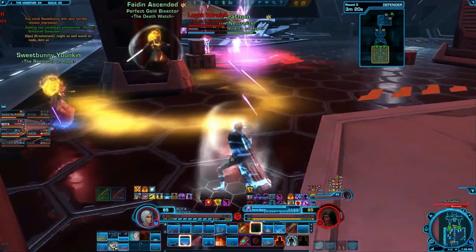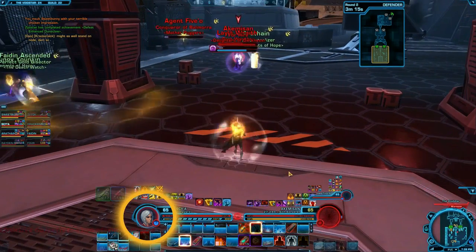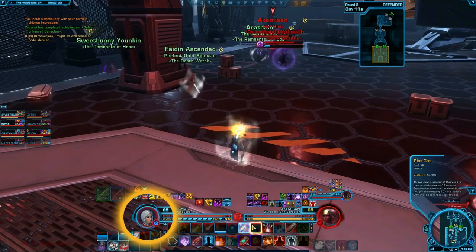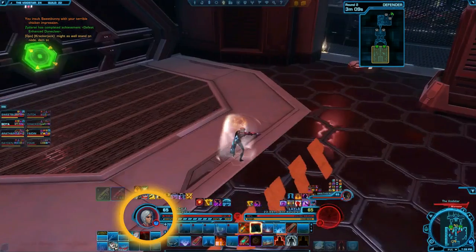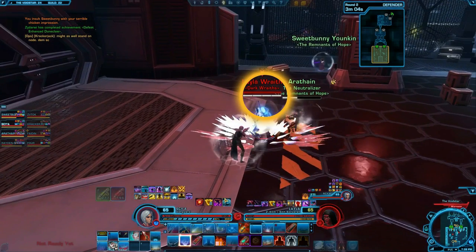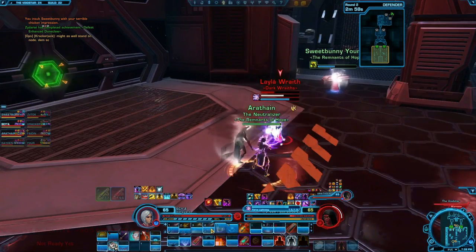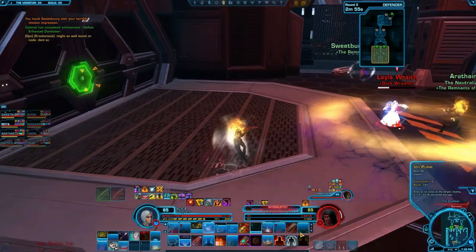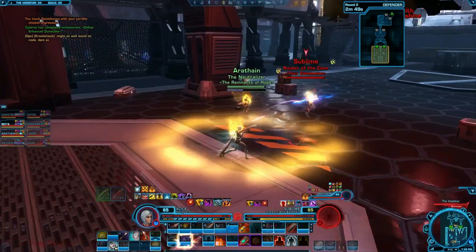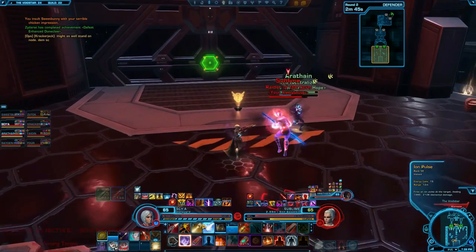It's called Resolve, and it affects how much you or an enemy can be stunned. You can see your resolve bar circling around your character portrait — it's a black bar that will partially fill up every time you get stunned, pulled, or pushed. You can also see it pop up over a character's head near their health bar. If someone is stunned, pulled, or pushed too many times, their white bar will fill up and they will be white barred, meaning they can no longer be stunned for a short period of time. Roots, which let a player attack but not move, and slows do not fill up the resolve bar.